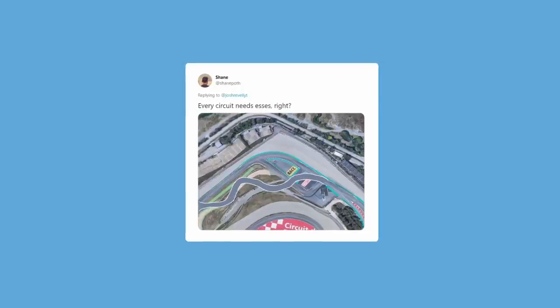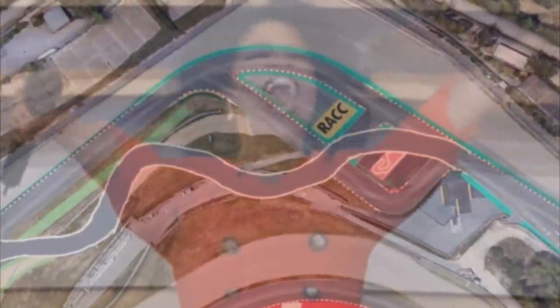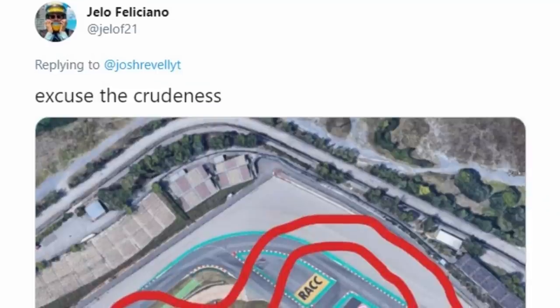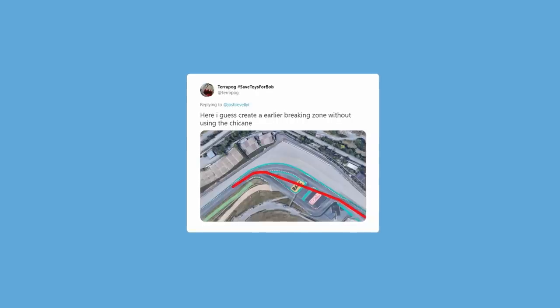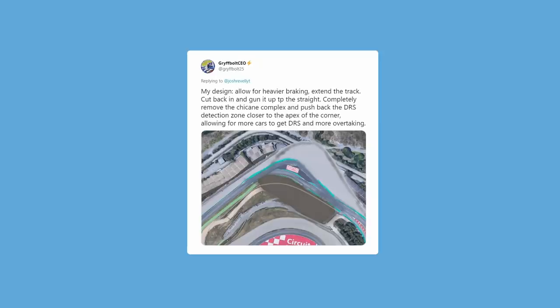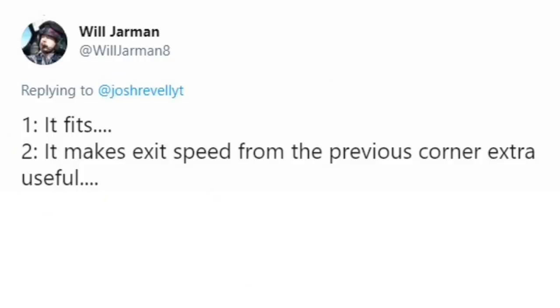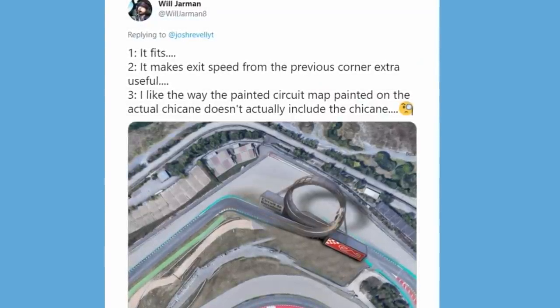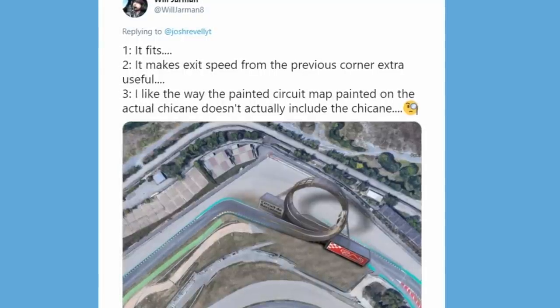Every circuit needs some S's, right? This guy went Oprah Winfrey on this thing. I like what this guy's done — he's replaced the chicane with something entirely different. Excuse the crudeness, but I may not excuse the lack of runoff. Similar concept to earlier: tighten up the corner, skip the chicane — not too bad. Oh, this is familiar — extending the runoff to make it happen. I don't know if they could do that, but you're literally thinking outside the box and I like that. It fits, it makes exit speed from the previous corner extra useful, and I like how the painted circuit map on the actual chicane doesn't even include the chicane. If this thing ever gets done, it better be on that map.